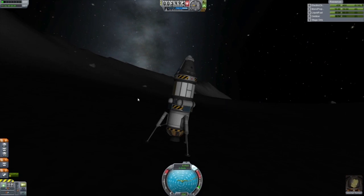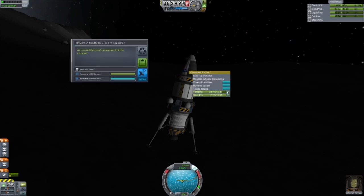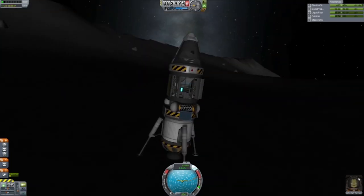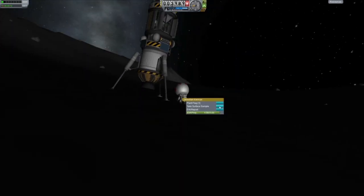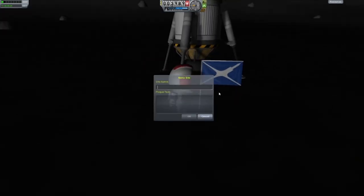Now that we've landed, let's do this science-y stuff. We can press all the buttons. We've got two mystery goo containers on this. We don't need three or four because we're only getting the landing science — we're not going to be doing any orbital science, or at least we're not planning to, because we can either go back and get any science we haven't got already with the longer-term mission, or we'll already have most of the science in low orbit and high orbit anyway.